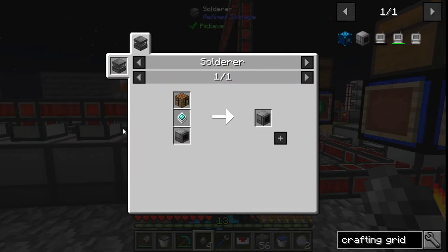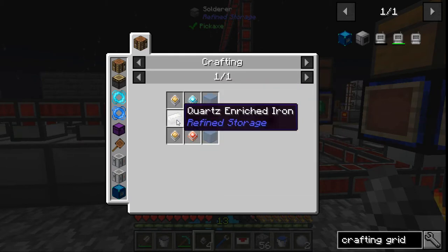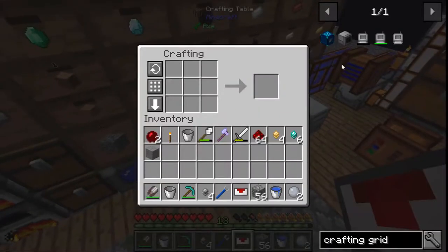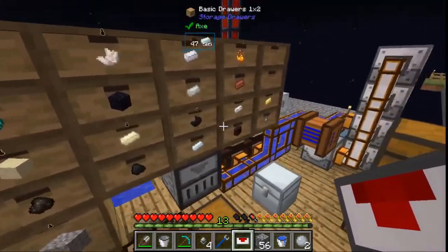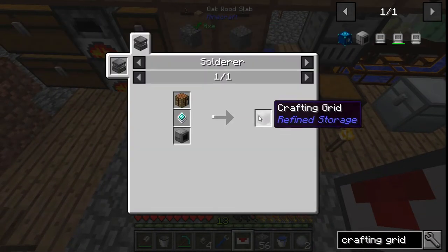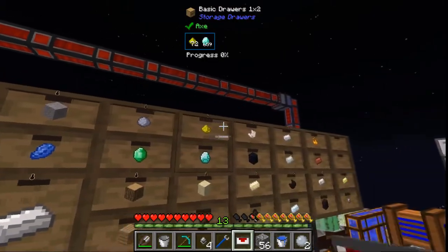A crafting grid — so a grid takes glass, two iron, two gold. I think we can make this. Let's make one of these. Now we need more quartz and enriched iron. One machine casing, three glass — I think I need some lapis and some glowstone, and the rest is this machine here.